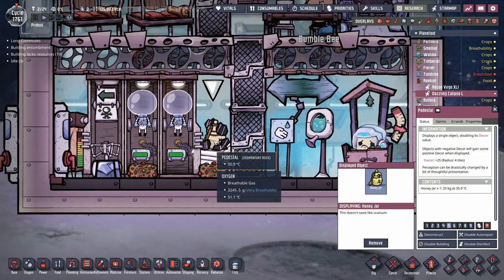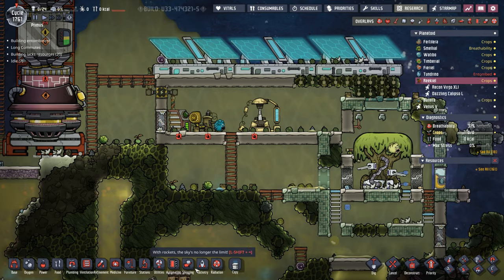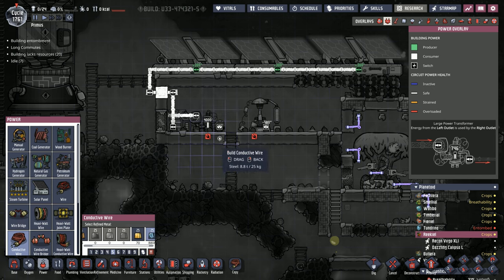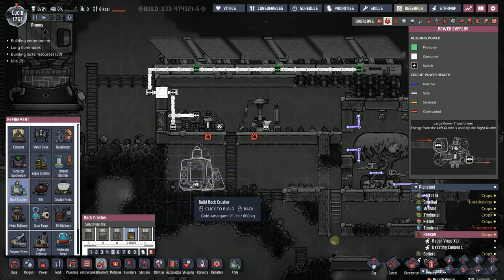Additionally, we've also grabbed the two terrestrial artifacts from this planetoid — the first being the Honey Jar, and the second, the Grub Grub statue. We're going to need a little bit more refined metal. Yes, we could just run everything with steel, but that seems irresponsible. So we're going to put in a rock crusher, which is almost as irresponsible, but that's neither here nor there.